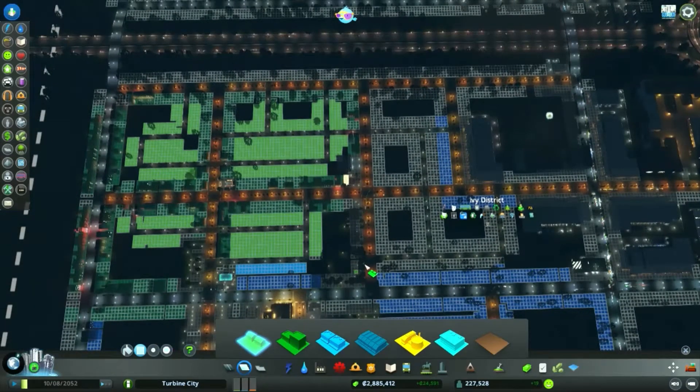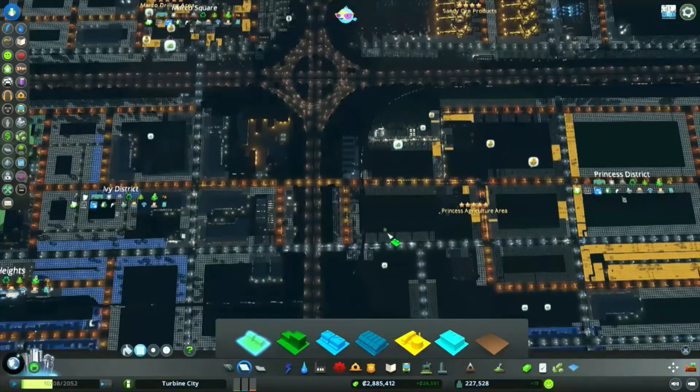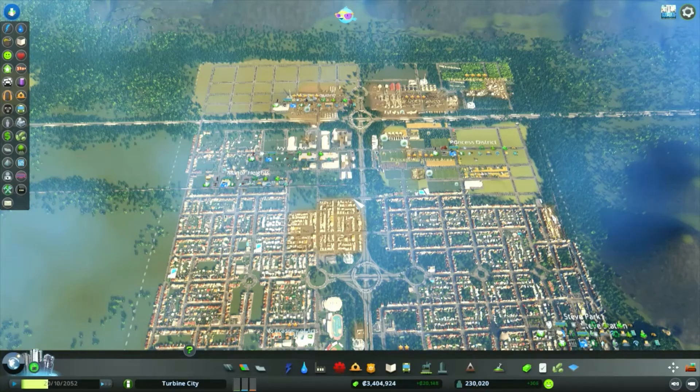Hello, it's Pho and welcome back to Turbine City. Last time we filled in a bunch of zoning to last us through the night. I'm just going to let that come in and see how we get on. We're aiming to hopefully make it up to the 250,000 population mark at some point in the next couple of episodes. We'll see how far we can go today — still got plenty of space to work with, just need to wait for the demand to get back up.